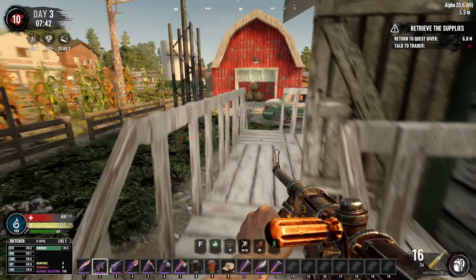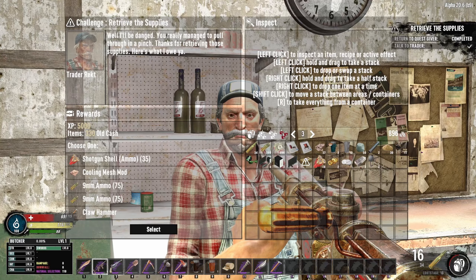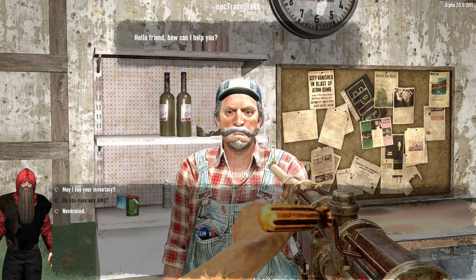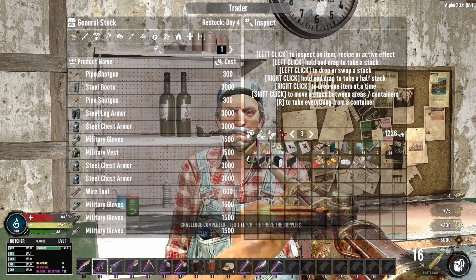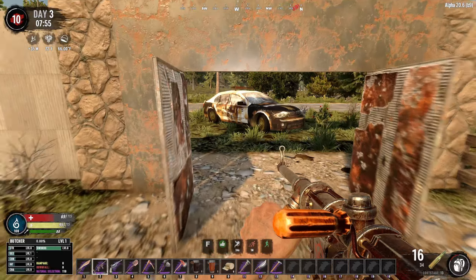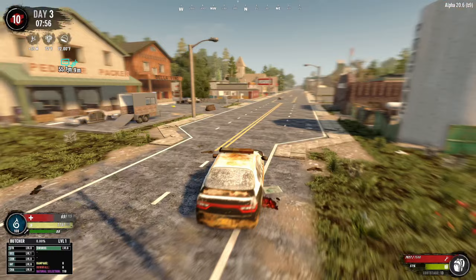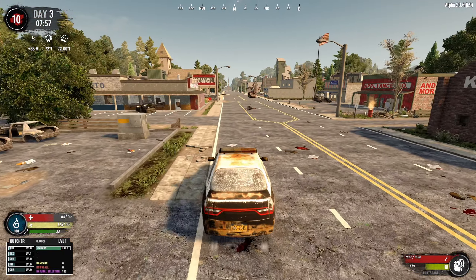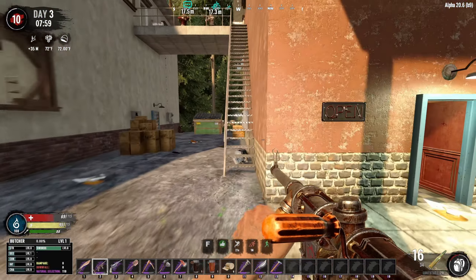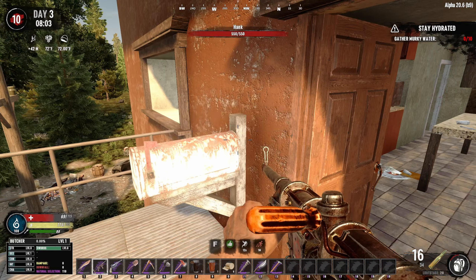We achieved our first objective of the day anyway - we're level 10, so let's go hand this in. At this rate, ammo is going to be valuable. And we'll get back home, finish this murky water quest that our geezer gave us. Then we'll head out and do one of these missions to get our next crafting schematic.